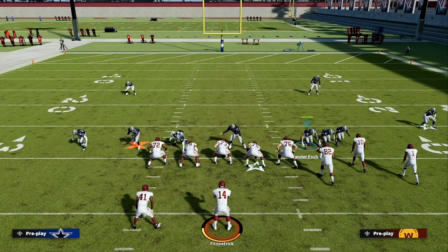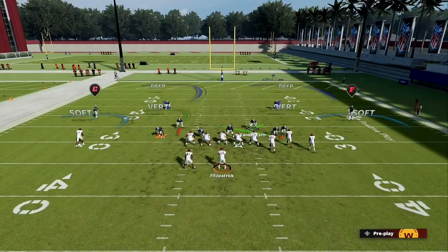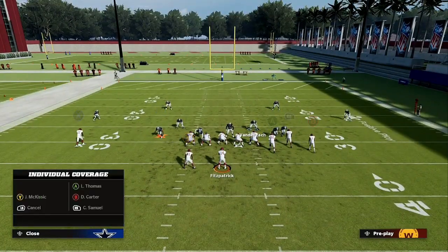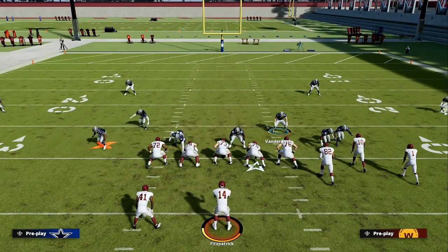If you want to be default on your blitzes, make sure you are taking away short dump-offs from the running back and the tight end. What they can hit you with is a quick throw to the running back or a quick throw to the tight end. If we take that tight end away, the only thing available would be the running back.